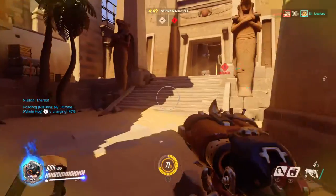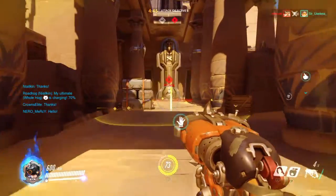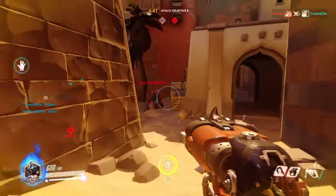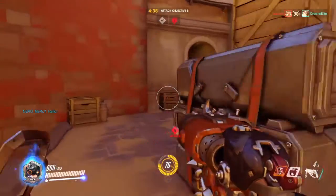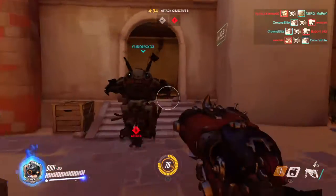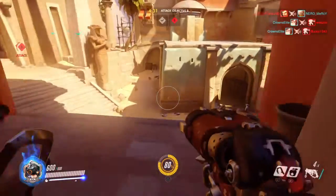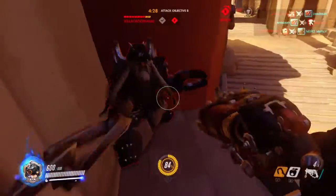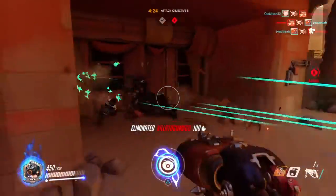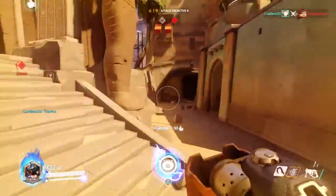My ultimate is charging. There's a sneaky Torbjorn hiding — he thought he could just stand there and hope I didn't see him. I bet that was terrifying for him. My ult's up — let's see what we can do. Our Tracer just killed both turrets, go in!